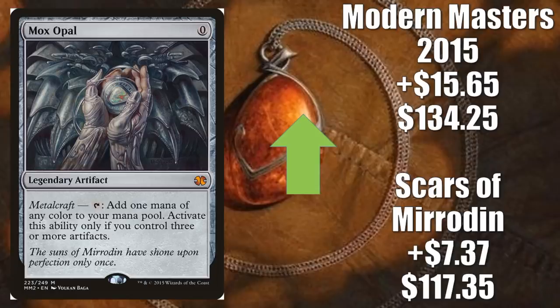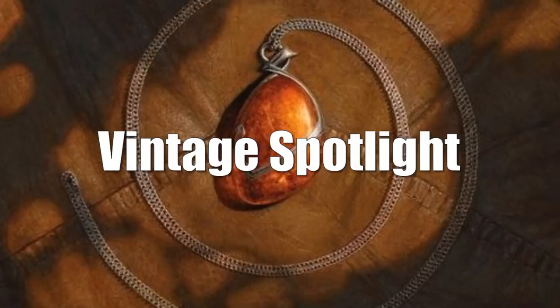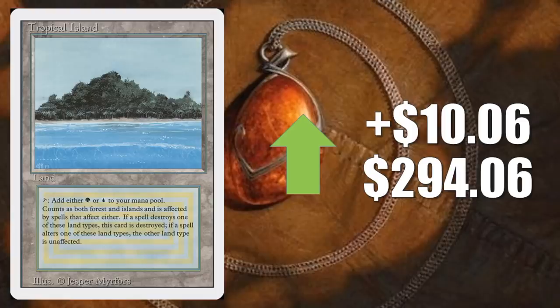On to our Vintage Spotlight. This is where we talk about cards that see play in Vintage, Legacy, 93/94, or cards that are just important to collectors. First off, we have a Reserve List card — surprise, surprise — Tropical Island from Revised, going up $10.06 to $294.06. This was a pretty big week for dual lands in general, Revised as well as Unlimited. You're going to see more on the list later.